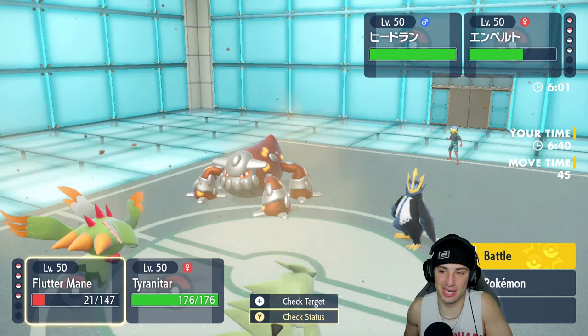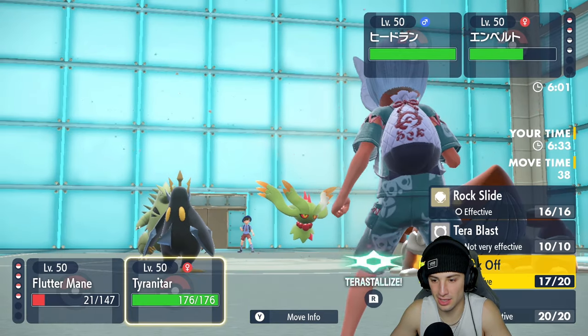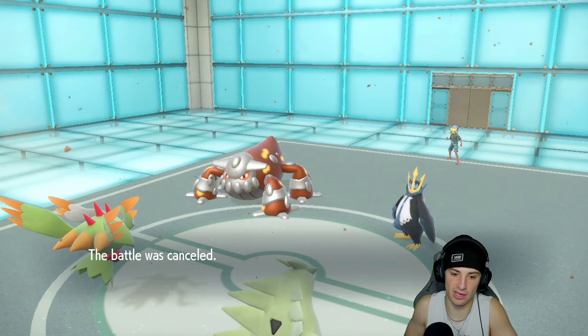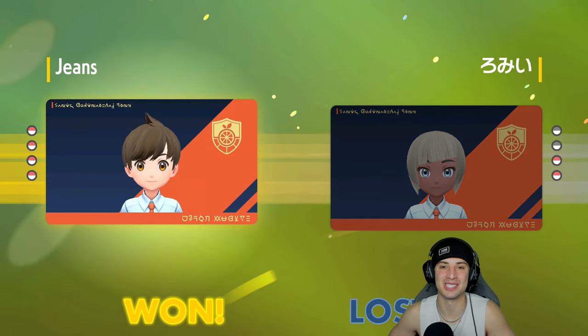Ttar is killing it this match — took out Dusclops and knocked off the Sitrus Berry. Chain comes out now and they still have Terror but we just rip Shadow Ball into the Empoleon slot to close it out. Match 2 done rather quickly — making up for our loss in match one. We're 1-1, let's go grab win number two in match three.